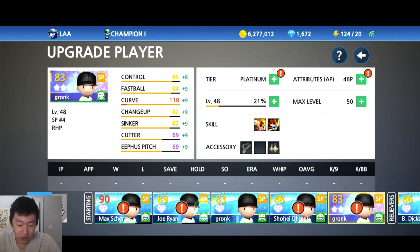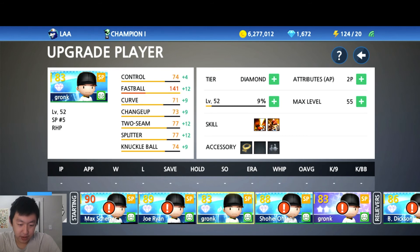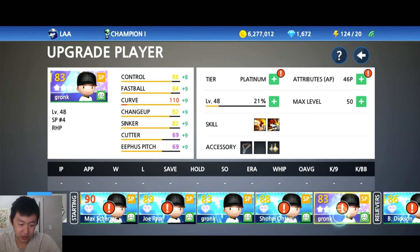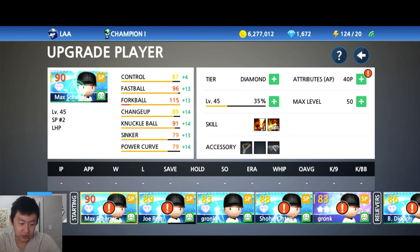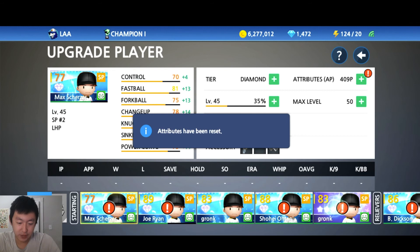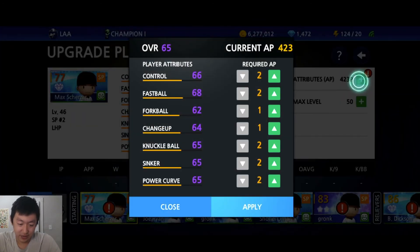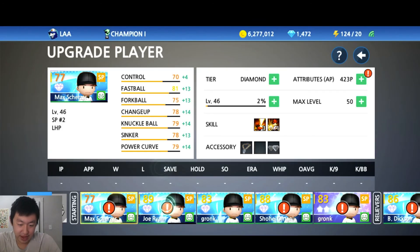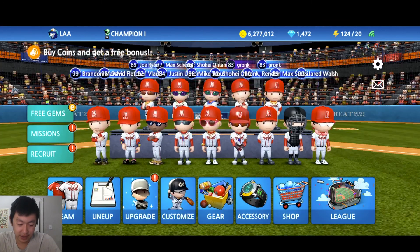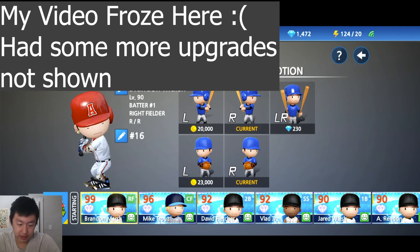I want to have a crazy Eephus guy too, actually. I do want a crazy Eephus pitcher — it might just be Scherzer, just for the memes. I don't recommend spending gems on these, but I want to have an Eephus guy just to see what a crazy Eephus looks like. We're going all in — but he doesn't even have an Eephus pitch. Okay, hold up, we can change that. Scherzer — I'm pretty sure you can customize him.